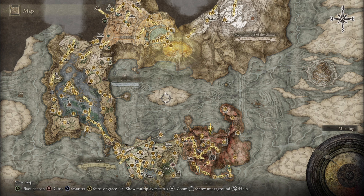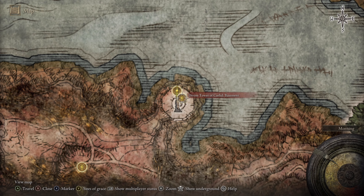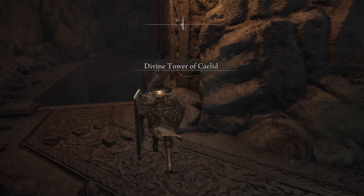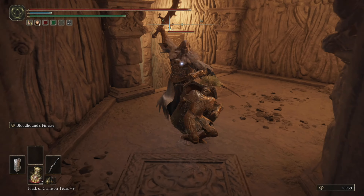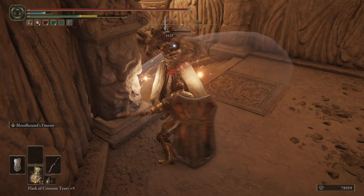Where you need to go is Caelid specifically — if you have the basement unlocked, the basement is where you want to go. Now we're in the basement, so you're gonna want to come this way, and then this guy right here — just kill him over and over again until you get the rest of the armor.